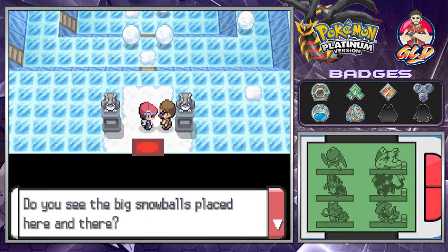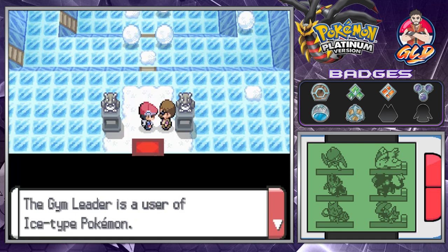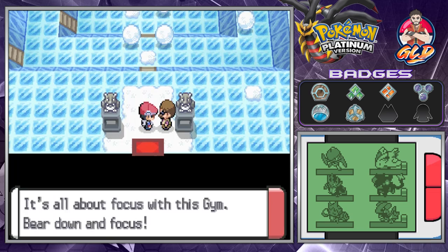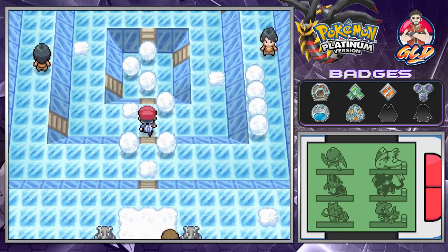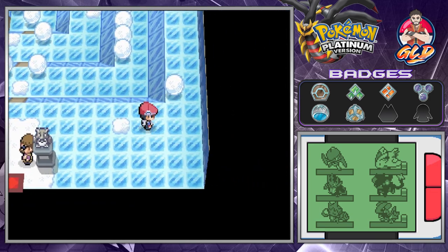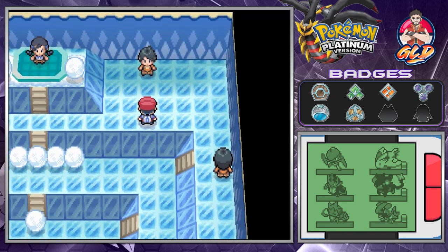He explains: you see the big snowballs placed here and there? You need to slide down the ice with enough momentum to crush them. The gym leader uses ice-type Pokémon — melt her defenses with scorching hot fire moves. It's all about focus. So we will be focusing and breaking these big old snowballs. Let's go right ahead and break some — and look at that, we broke some snowballs.